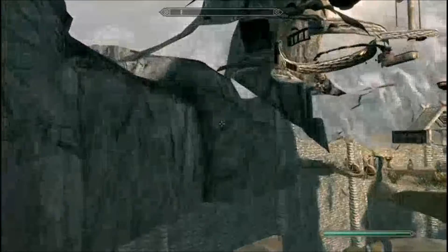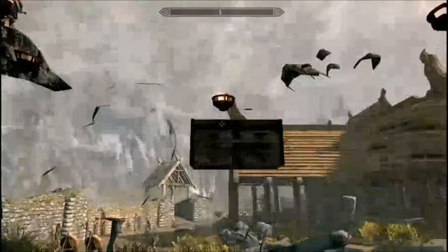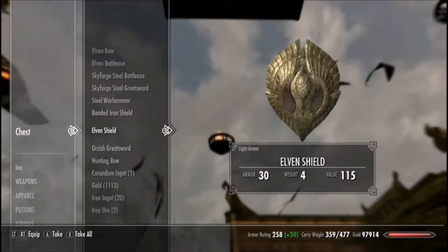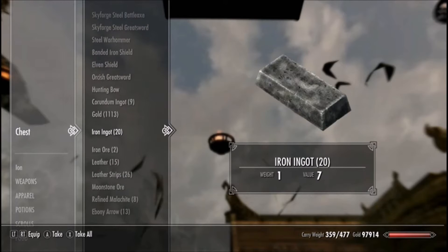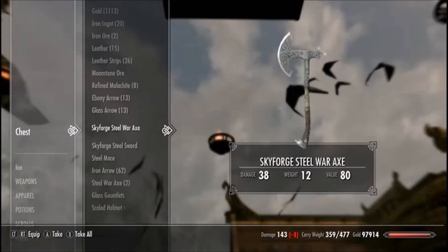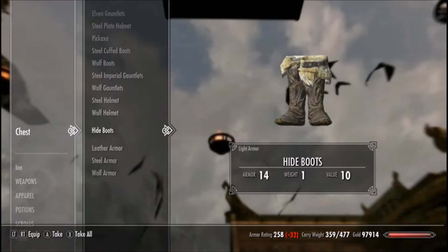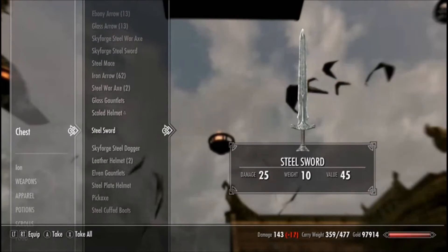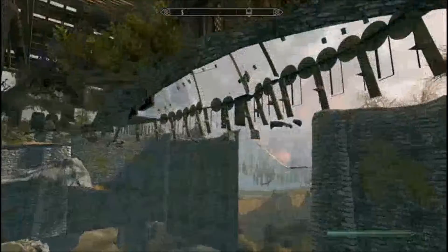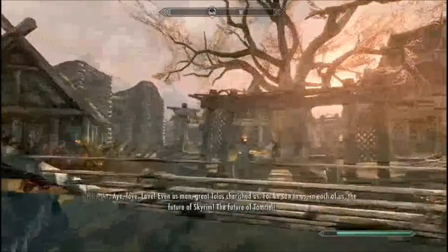I'm stuck on an invisible wall — one sec. You just keep walking towards this wall and then jump at it — there you go. So this is the Sky Forge chest area. There are a lot of ores and stuff in here. It does not appear that he has gold for some reason — he doesn't have gold. He'll normally have gold, but right now he doesn't. So take his other stuff.